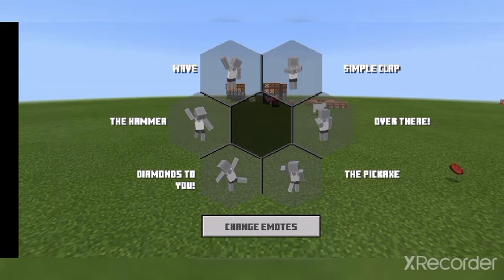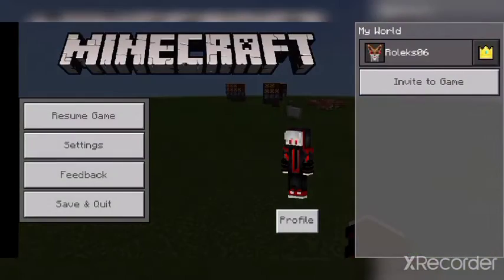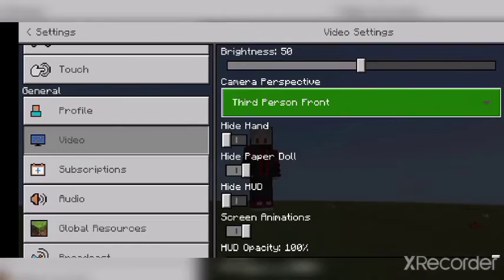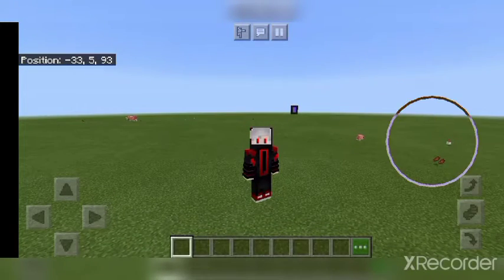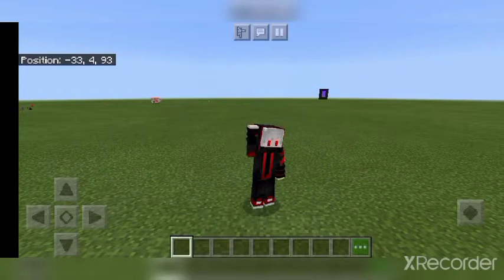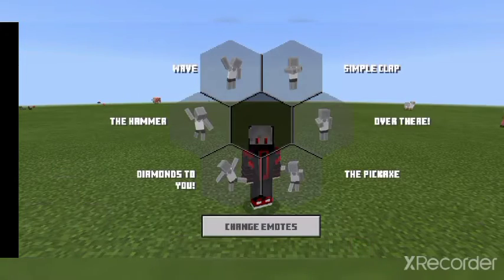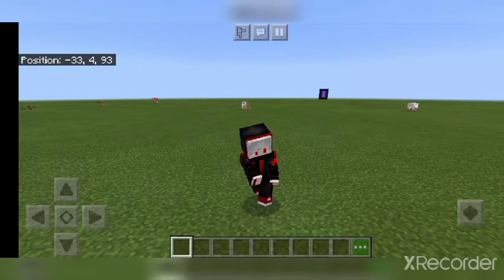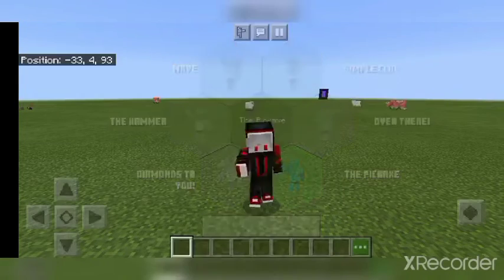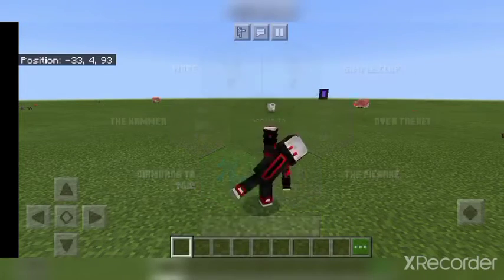...you can see: emotes! So guys, if I click on it — let's say I'm trying to wave to somebody — I'll just click on 'wave' and as you can see it's waving. And if I click on 'simple clap,' it's clapping.